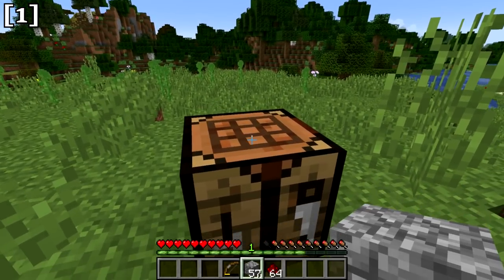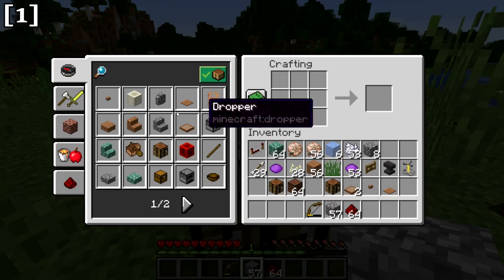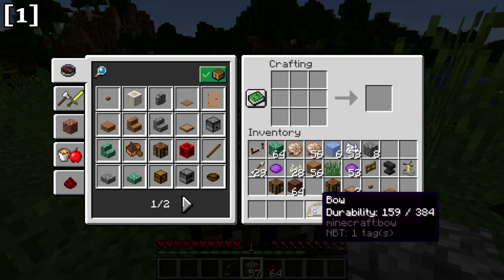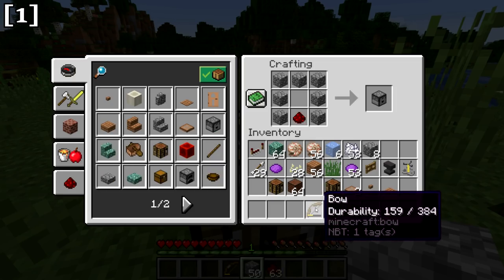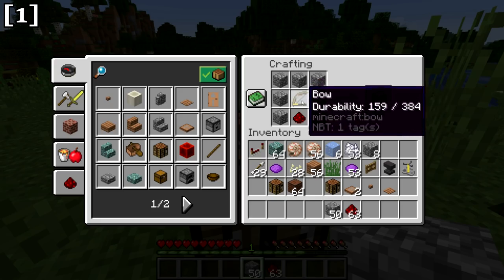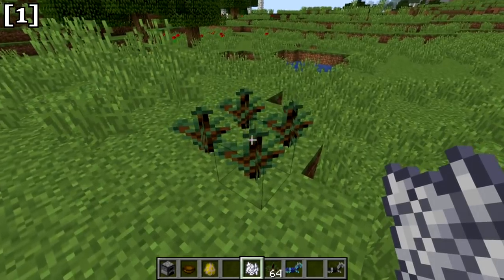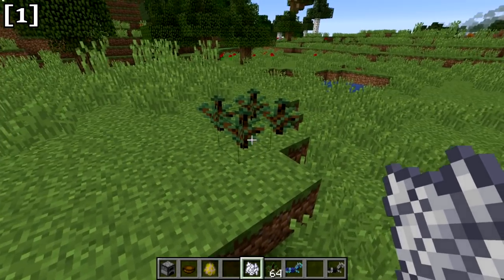A subtle recipe change not shown in the recipe book is that dispensers can now be crafted with partially damaged bows. The recipe book won't show it, but if you put in the cobblestone, redstone, and a partially damaged bow, it will allow you to craft a dispenser. Also, when 2x2 spruce trees grow, they now replace the grass and dirt around them and some blocks below with podzol.